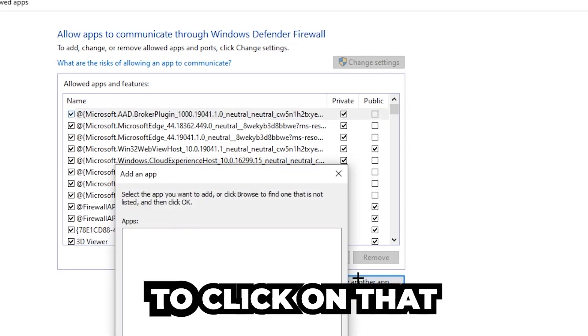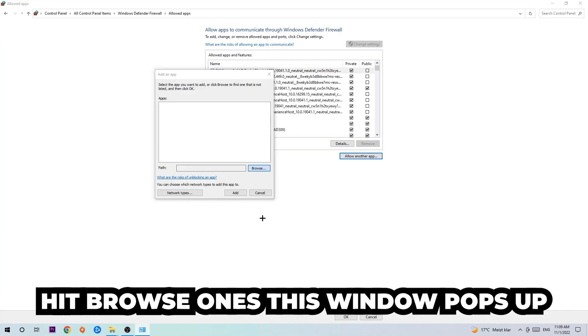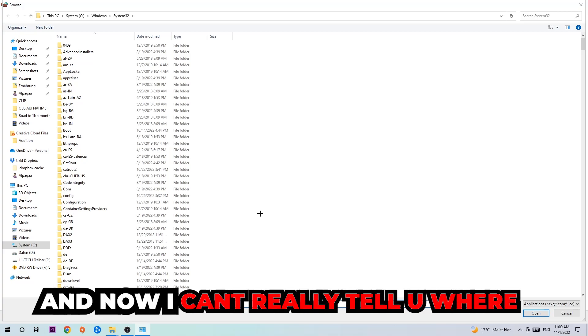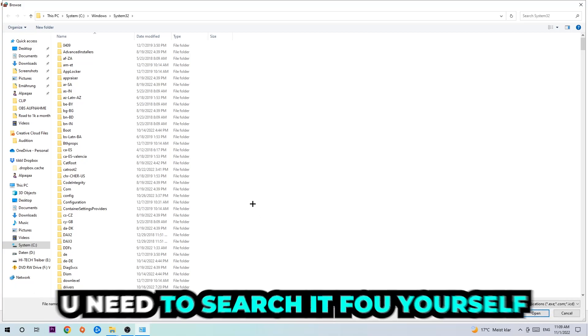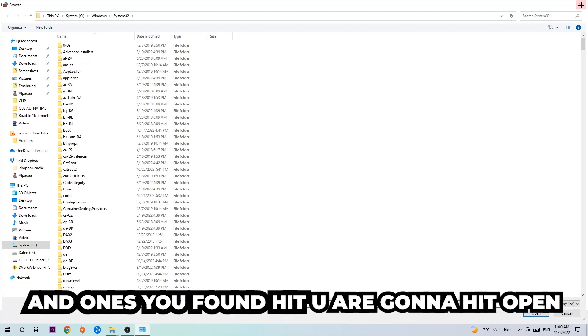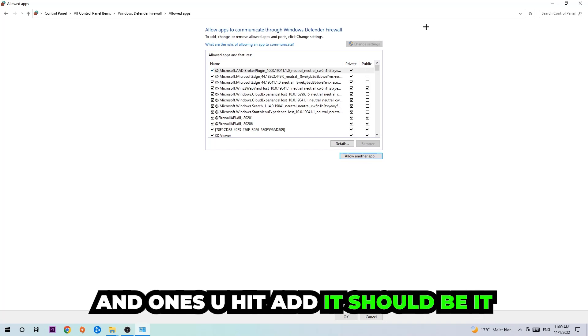After clicking 'Change settings' you should be able to click 'Allow another app'. Hit that, then hit 'Browse'. Once the window pops up, you'll need to search for the game's executable yourself, as it's located somewhere different on every PC. Once you've found it, hit 'Open' and then hit 'Add'. Once you hit 'Add', you should be all set.